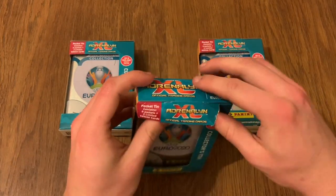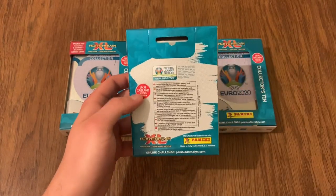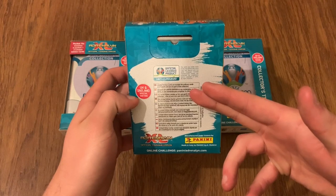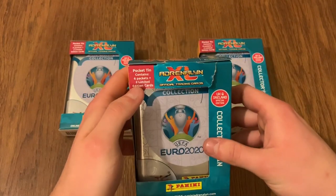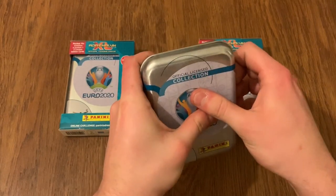You can see the design is exactly the same on all of them, but it doesn't really matter. This is really cool — you get a little packet with the tin inside. This is the UK and Ireland special edition. The limited edition cards are outside the ordinary cards assortment and not part of the collection. We've got six packets and two limited editions, so you're getting two limited editions out of one tin. That is unreal scenes.